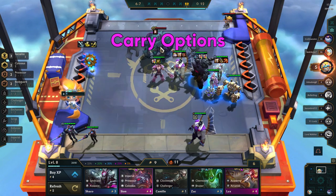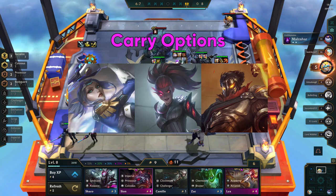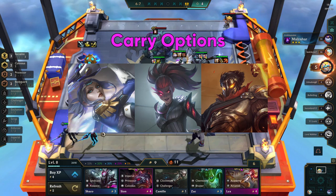If you are not getting ideal items for Kaisa, some other options for carry units are Fiora, Akali, and Viktor. Fiora will be a lot easier for you to get your hands on, but Kaisa is your ideal carry.